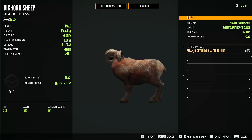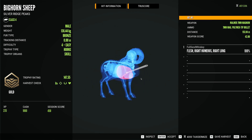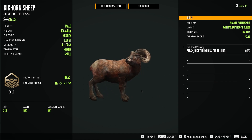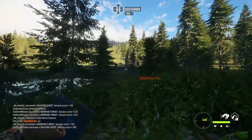Now, I believe this goes without saying — we're on Silver Ridge Peaks. Got this guy with a single lung, just a touch back from the heart, but not a bad shot. 147.55, bronze fur type. That's the type I want to get if I get another diamond — that bronze. Super cool color. Just haven't gotten one yet, I don't believe.